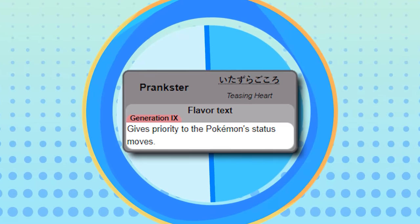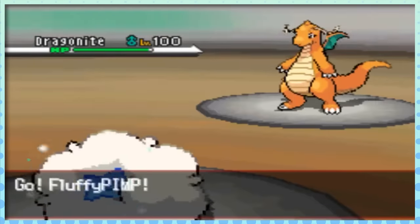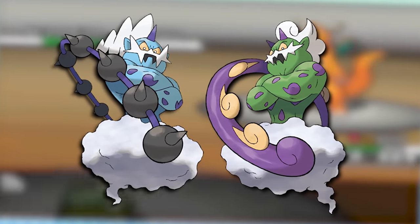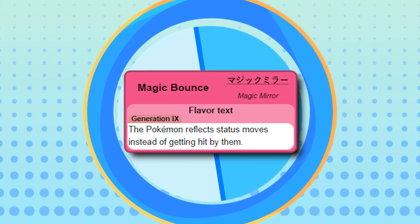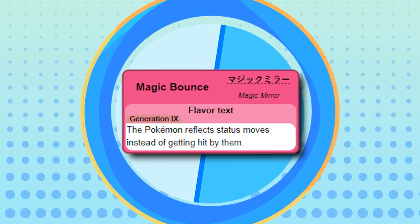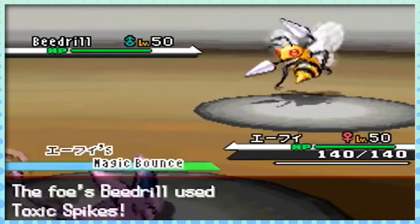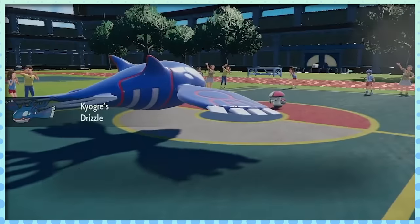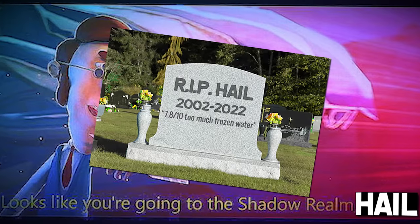Next, let's talk about Prankster. This ability gives priority to any status moves, and makes some Pokémon like Whimsicott the most annoying thing to fight in your entire life. In particular, the duo of Thundurus and Tornadus got a ton of mileage out of this in the Gen 5 meta. On the opposite end of the spectrum but equally as good is Magic Bounce, which sends status moves back at the opponent — anything from Toxic to Stealth Rock. With a well-timed switch-in, you can completely take the pressure off your team. And of course, while weather-setting abilities like Drought, Drizzle, and Sandstream aren't from Gen 5 specifically, they did become more widespread during this era.